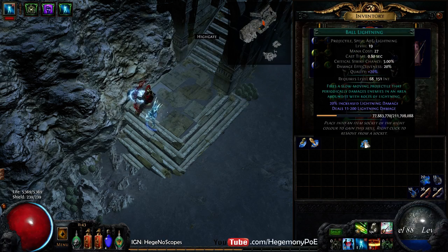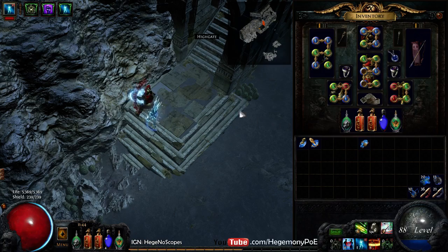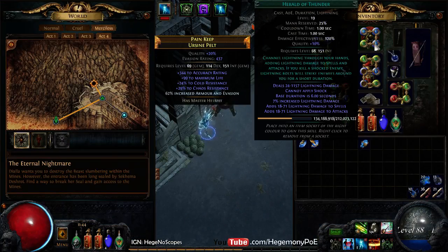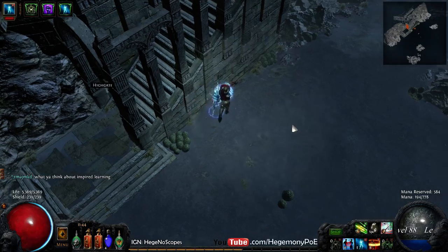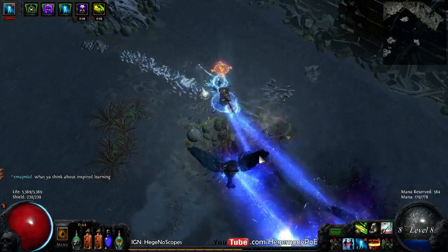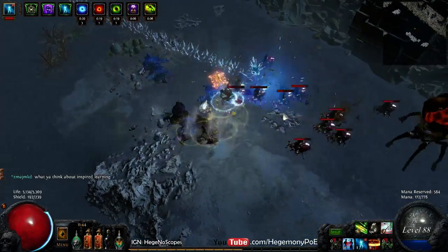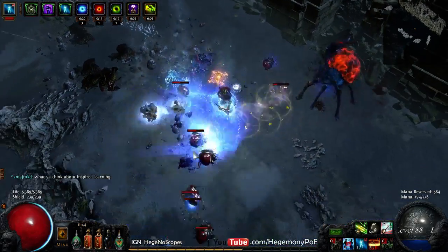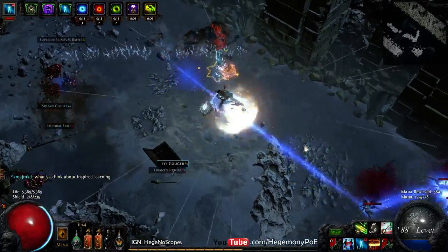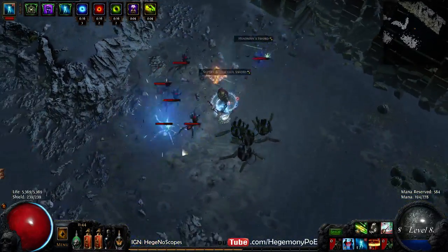Whereas Ball Lightning will just go out and out and hit so many targets. We're just going to roll around with our Herald of Thunder — it is 19-20, so it's quite good. Arc does have slightly higher damage effectiveness, but we're just going to go through, and I'm only COC-ing with this one skill so you can visually see its damage and capabilities.